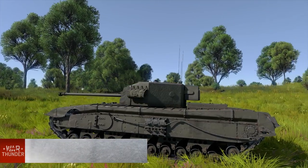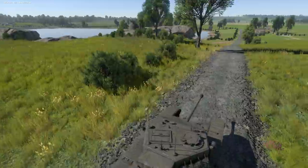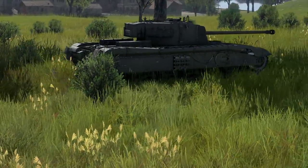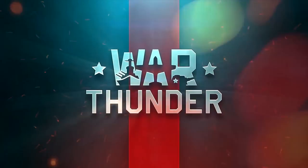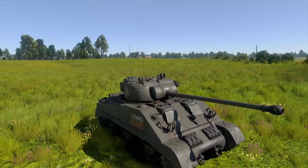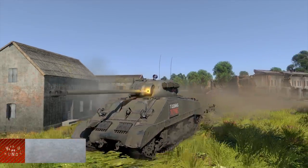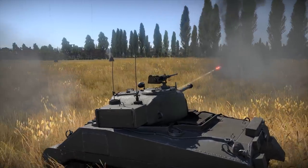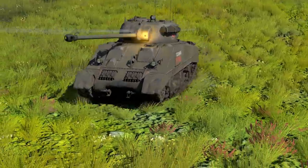The A43 Black Prince: its enemies will have to learn the imperial measurement system to realize that 17 pounds is no joke. The Prince is one of the most modern Churchill modifications — excellently armored, armed, and simply brutal. Why not install a 17-pounder in the turret of a proven warrior? Consider it done. The Sherman Firefly of the 2nd Tank Division Warsaw turned out so successful that it remained a dangerous opponent to German tanks until the very end of the war.